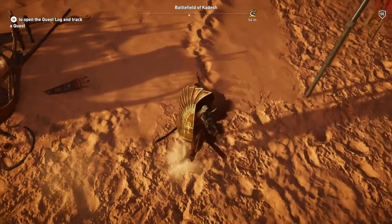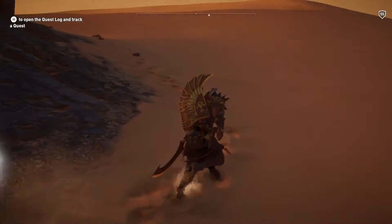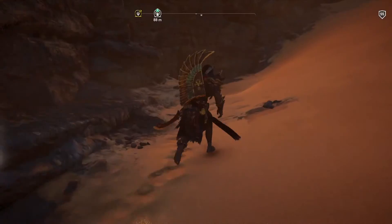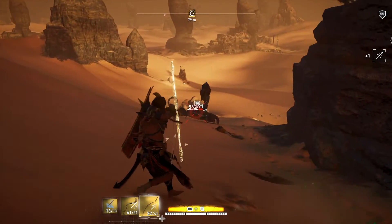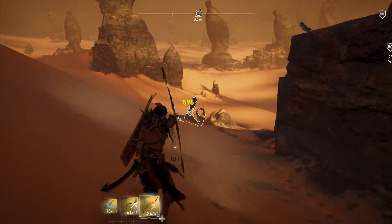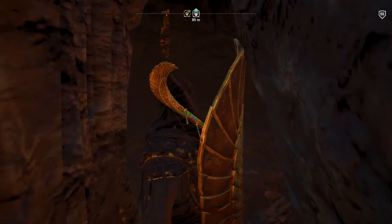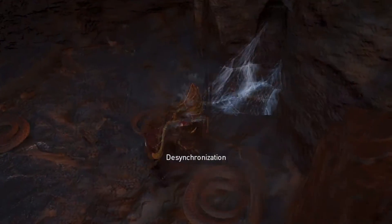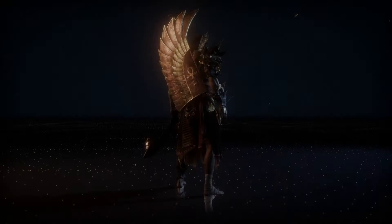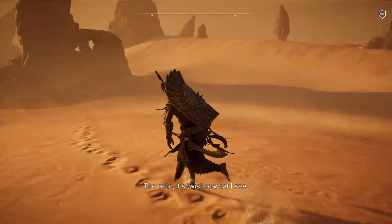They look exactly like footprints — so follow the coward's footprints and see where they lead. Continuing in here — I keep hearing something, but it's a scorpion. I'll just kill that one; the other is too far away. Oh yeah, I forgot about the snakes — that's right.